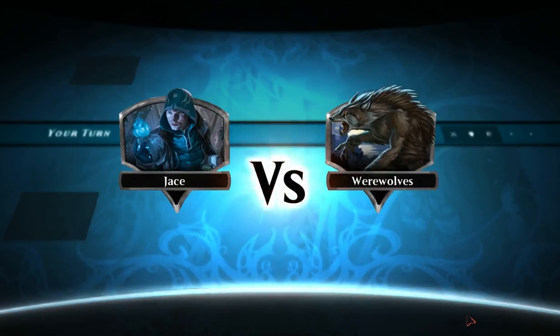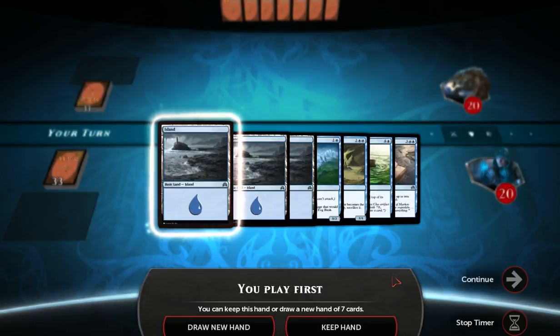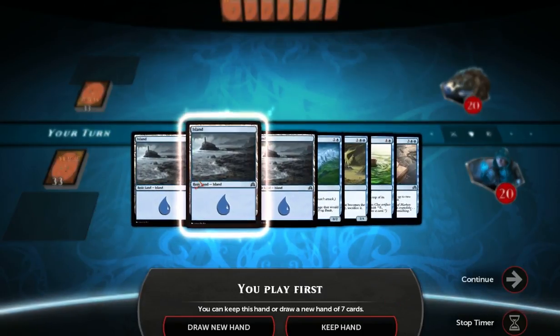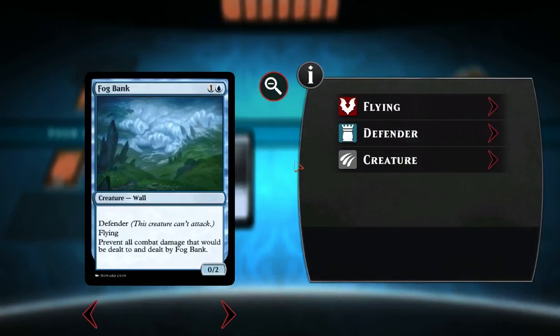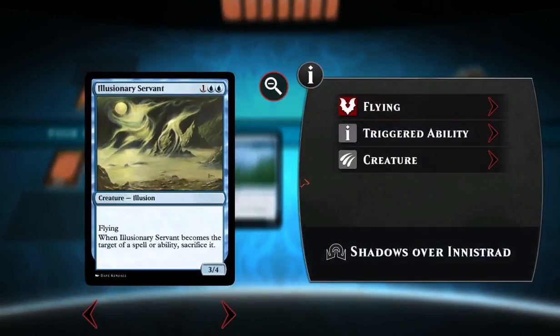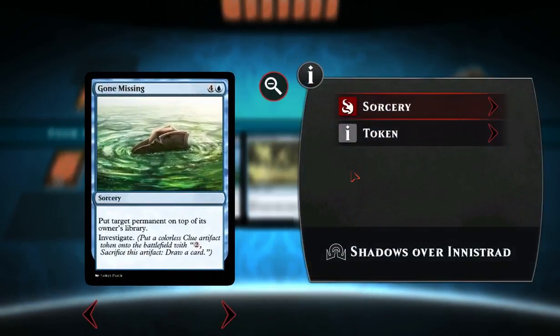So we are facing werewolves. Shadows of Innistrad is a werewolf-based pack. We're starting out with three islands, a Fog Bank — which is a pretty good defender actually — and an Illusionary Servant. When you sacrifice it, when it becomes a target, put target permanent on top of the owner's library, and then investigate.